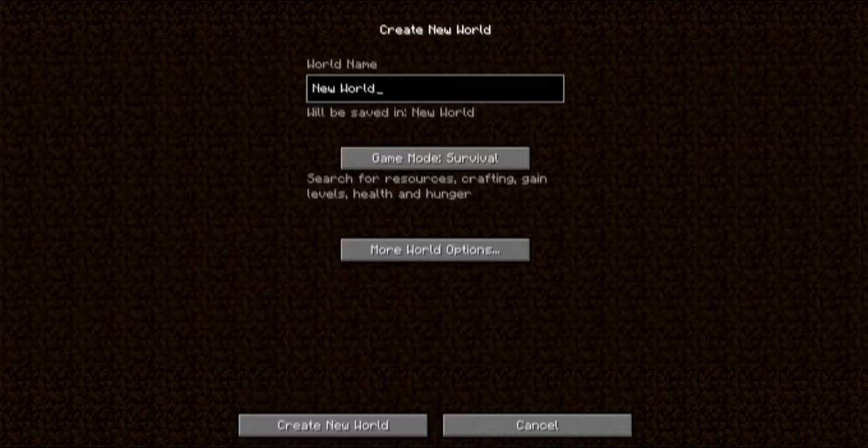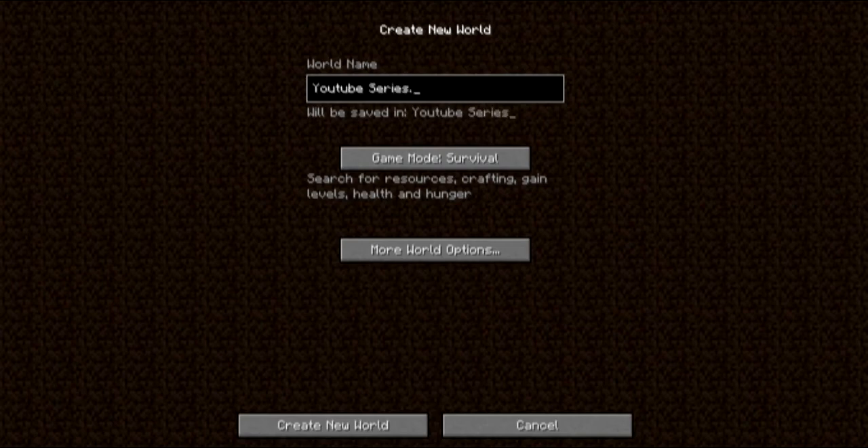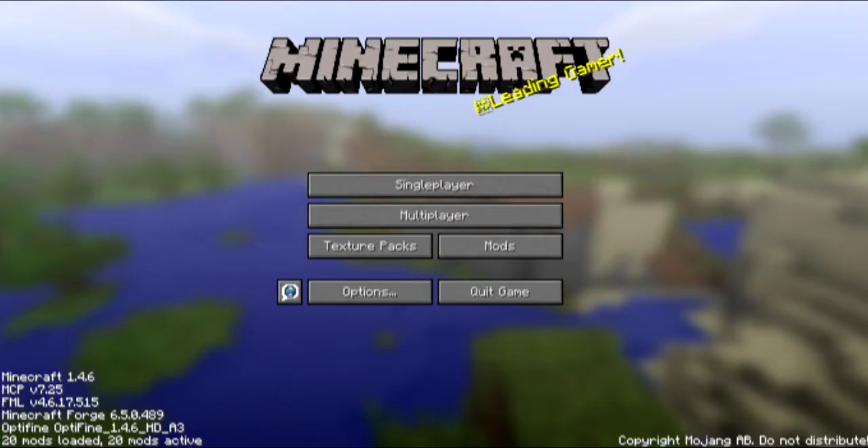I did some tests before. I'm naming this world — maybe I'll rename it later. Turning cheats on, survival world options set. I know it's going to lag right now because I'm generating a new world. I should have deleted the old world because you can only have one kingdom at a time for the Tale of Kingdoms mod.